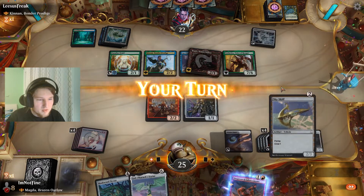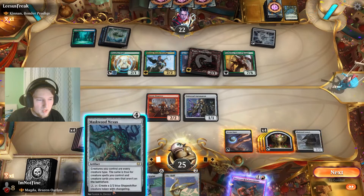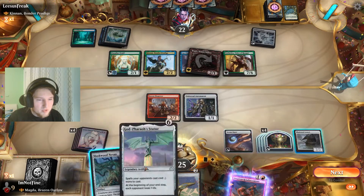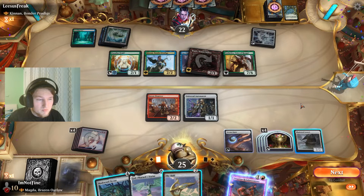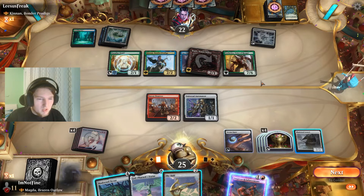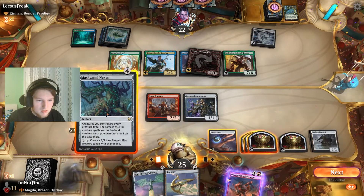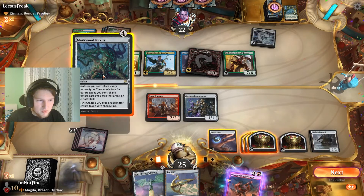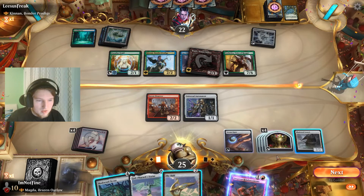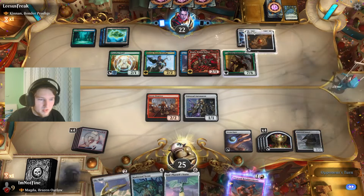Oh, they're not attacking. I could go with the Nexus and produce more Dwarves each turn. Do I want to do that? As soon as I get Magda back, I instantly win. Tricky. I just want to use this mana from the Signet every turn. Let's just pass turn. I don't want to dip into the treasures here.